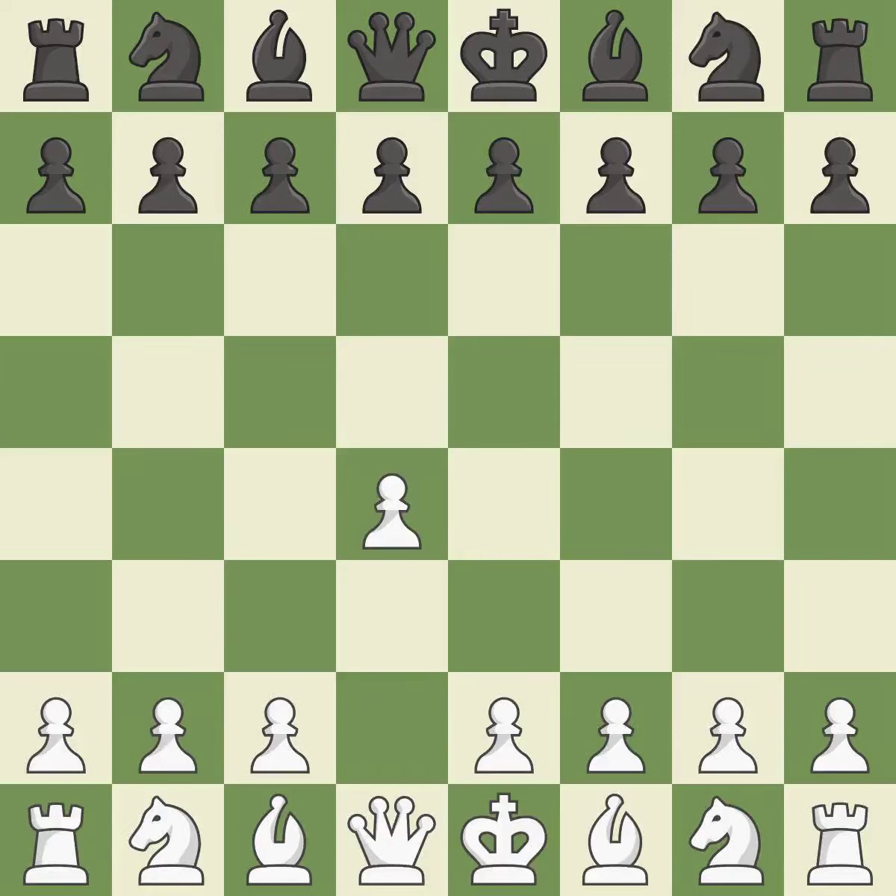Opening with the queen's pawn, the Indian game begins by controlling the important E4 square with the knight rather than a pawn. By taking control of the crucial D5 square and creating a space on which the knight can move to C3 without obstructing the C pawn, move C4 helps to create a strong center.